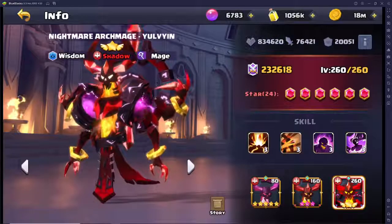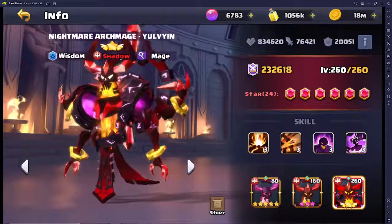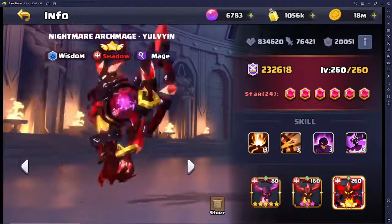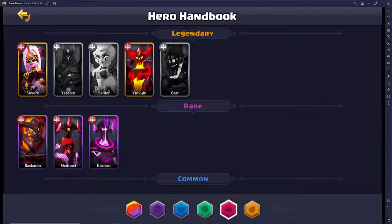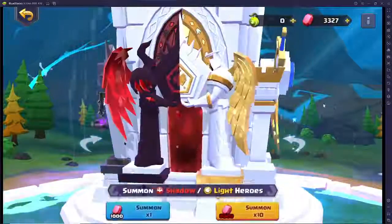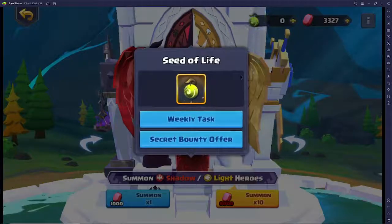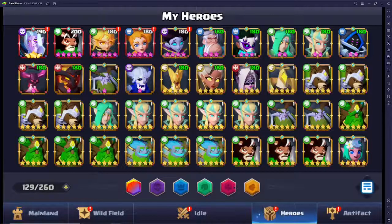First one is going to be Yulven — that's how I think you pronounce it. He's going to be a mage shadow hero, and again he's going to be hard to come by because shadow heroes are tough. You can unlock the summoning stone at around chapter 19, when you're able to access the Holy Fountain of Life. That's where you'll be able to unlock the shadow and light summons for the Seeds of Life at around chapter 19 — don't quote me, I just know it's further along in the game.